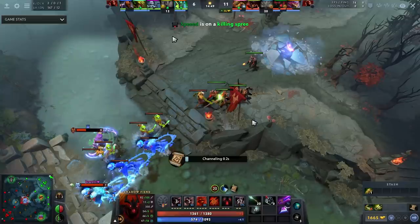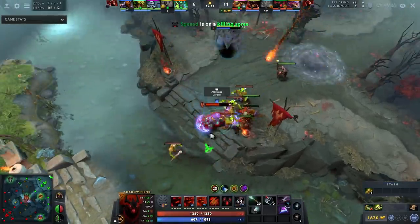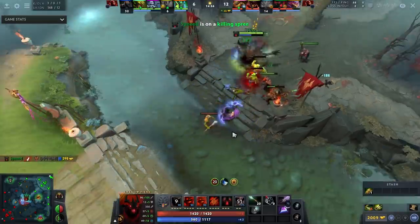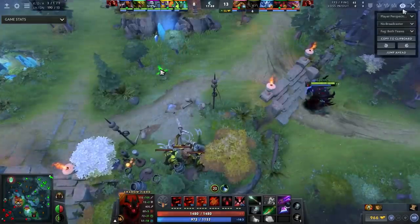Same with PA, Spectre, and most heroes that don't have illusions. Only heroes with skeletons or illusions can full-time jungle and be okay — it's not even optimal, but they can be okay with it. AntiMage is not okay hitting jungle creeps, and therefore I can walk in and just solo kill him with a little bit of decent execution.